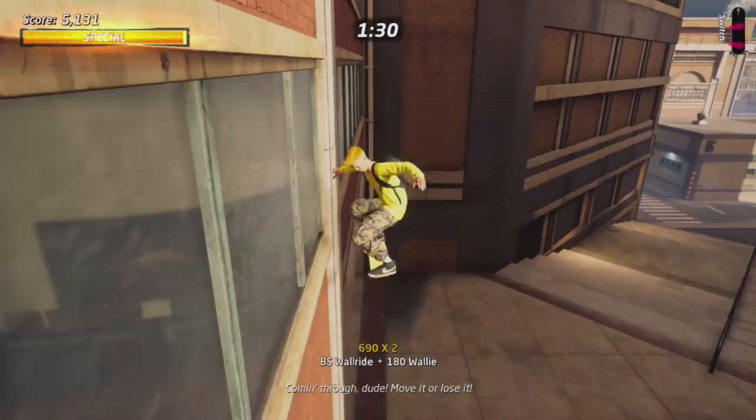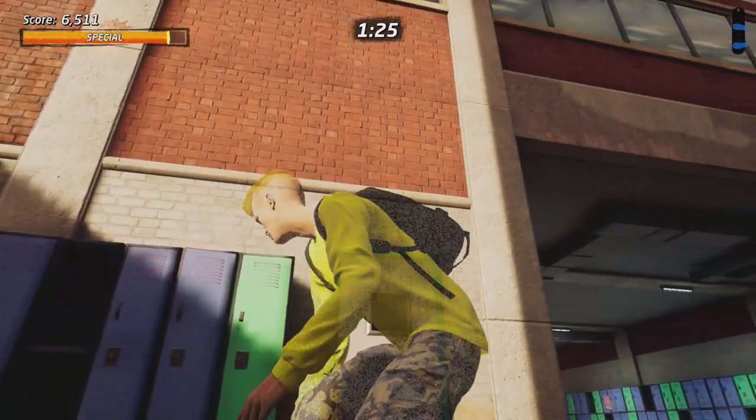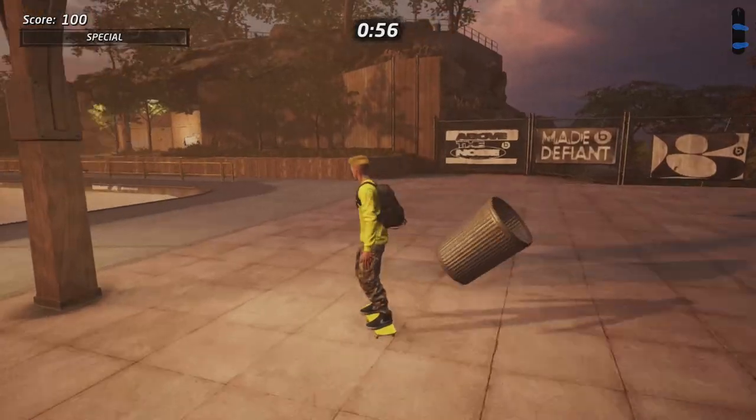This one is really tricky as well — you have the wall right above the lockers. And as you can see, because of the sun, you almost do not even see this logo. But I'm happy that I found it for you guys.